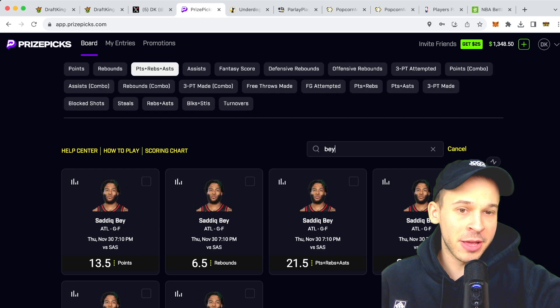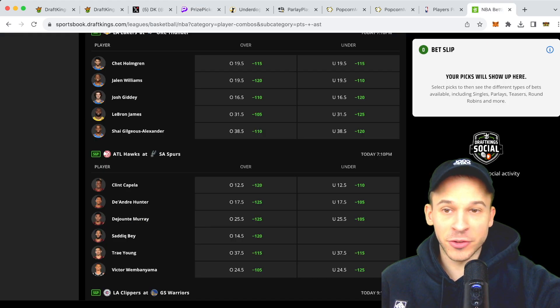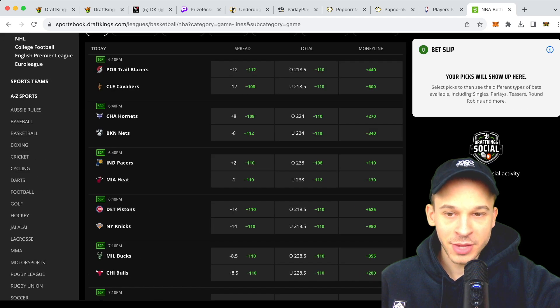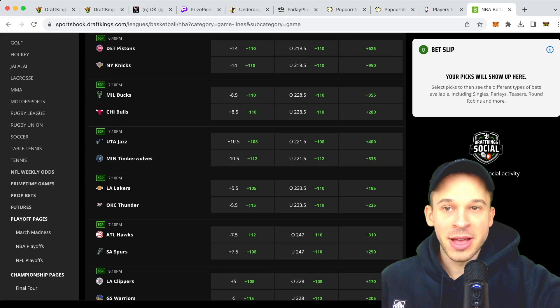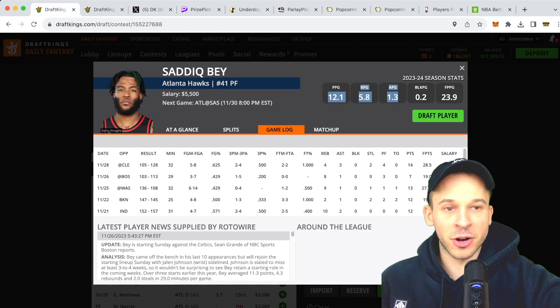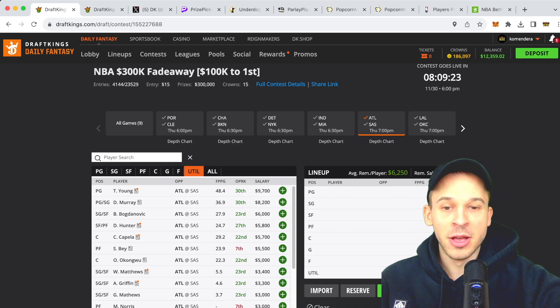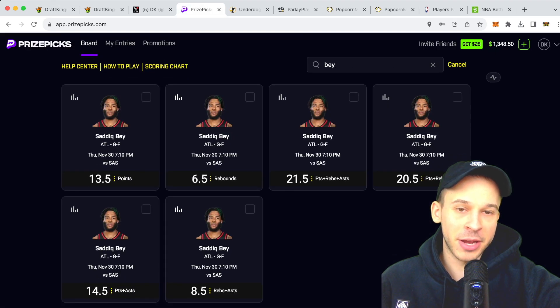I expect him to play mid-30s minutes in this game. If you take a look at the line, the Spurs-Hawks game has a 247 over-under — a high total game. I'm expecting solid minutes in the mid-30s for Sadiq Bey. The game should stay competitive; the Hawks are playing on the road so the Spurs can at least keep it close, meaning starters play a full complement of minutes. Increased minutes make this a good spot. We're going to take over 21.5 PRA for Sadiq Bey as pick number two.